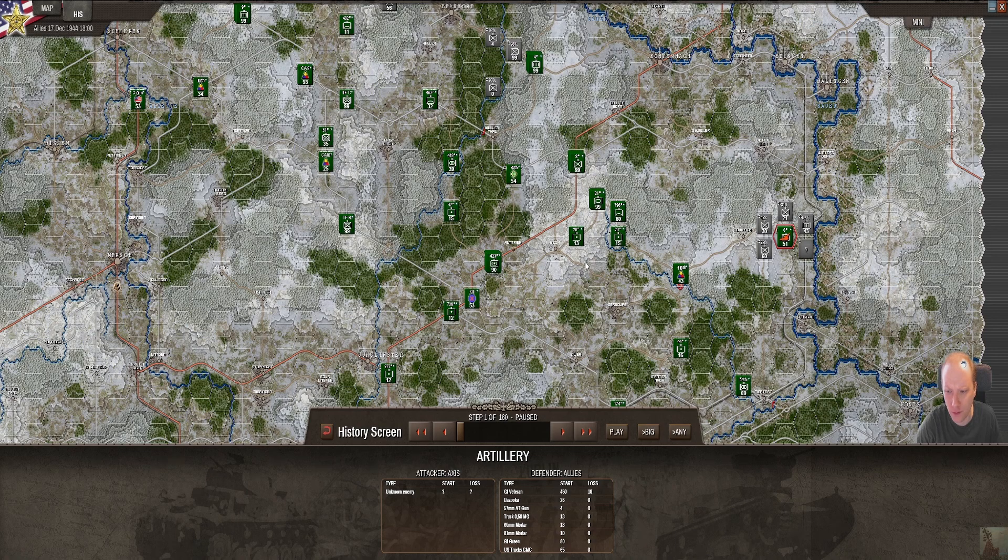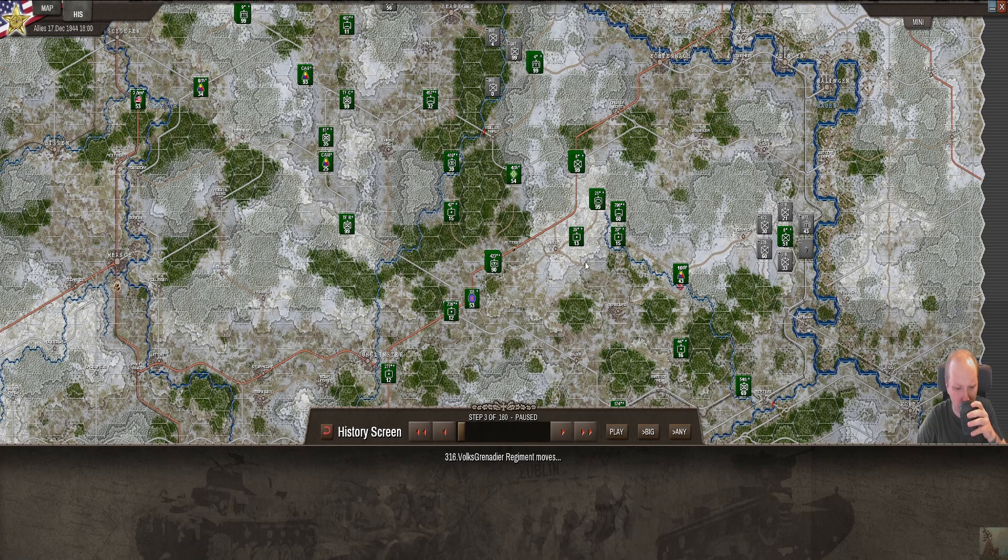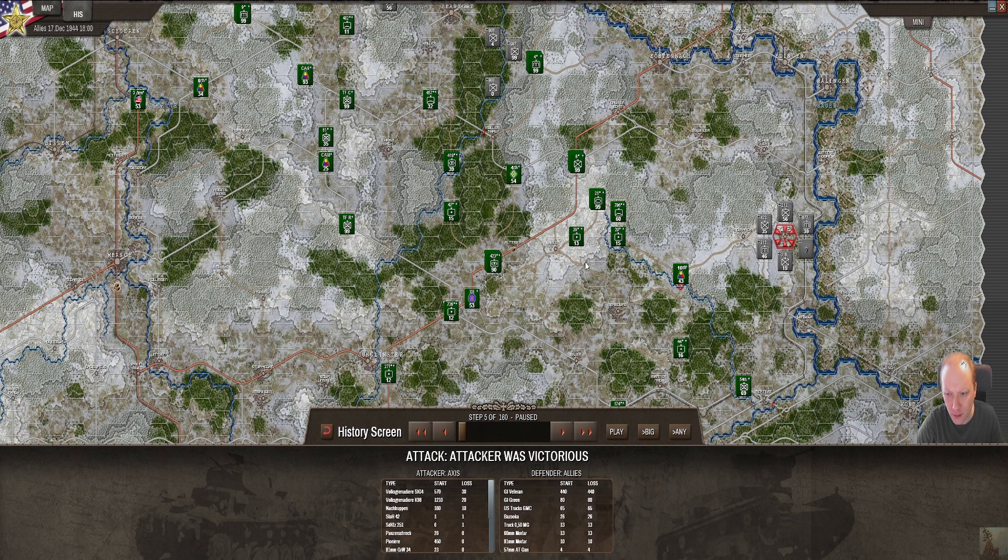Let's look at the replay from the south. He surrounded us from all sides and wiped out a unit. We lost 440 GI veterans, 80 GI greens, 65 trucks, 26 bazookas, 13 MG trucks, 23 mortars, and 4 guns. This is a massive cost - probably 300 victory points just like that. He lost only 34 Grenadier troops and 121 Sd.Kfz. 251s.